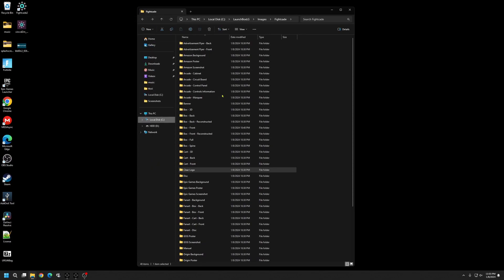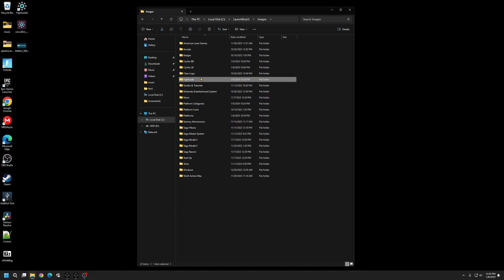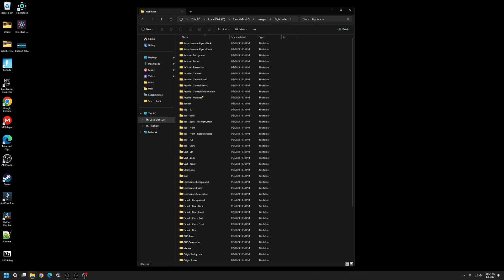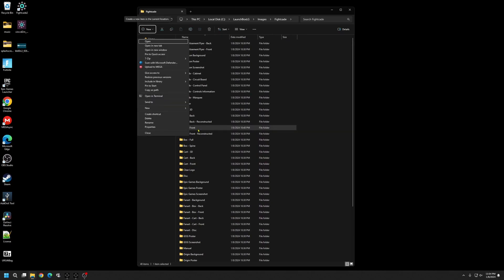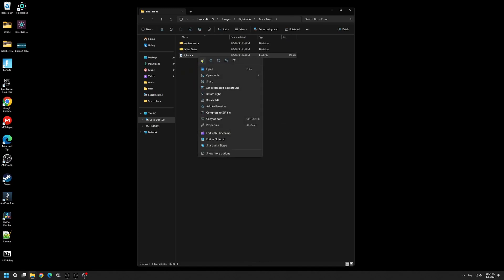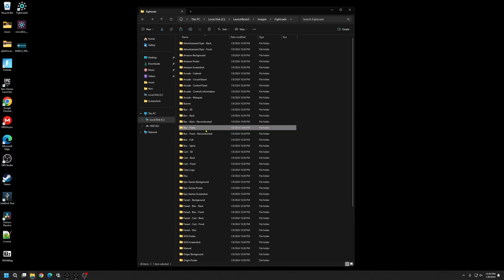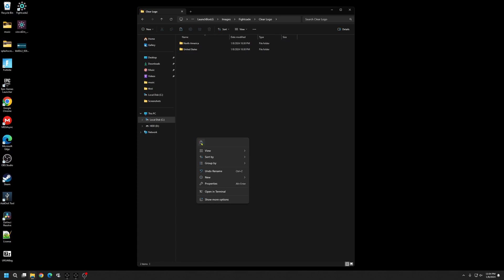We need to create clear logos, and we'll do it pretty quickly. Go to Images and start on the Fightcade platform. Click on Box Front — where we put the other picture — copy it, then go to Clear Logo and drop it in. Now we have our clear logo set for the game inside Big Box.